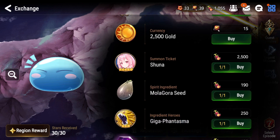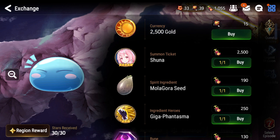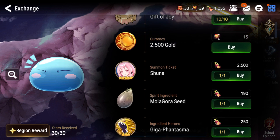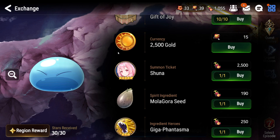Then buy the free stuff like Molagora, Stigma, etc. Then buy the character that may or may not come with the side story — in this case it's Shuna. So in order: buy the artifact first if it's there, then the free rewards, then the character if available. You can skip the friendship gifts if you'd rather spend your energy elsewhere.